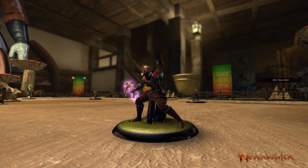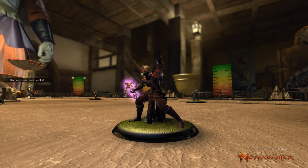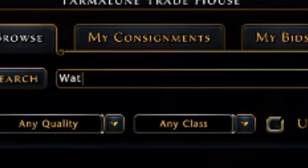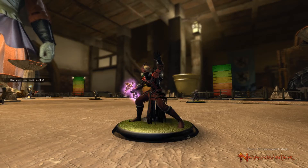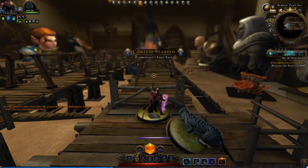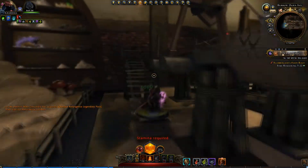Another thing I'd highly recommend doing if you have some disposable income is to buy a Wattler. It's a pretty worthless companion, but it gives you double credits, and trust me, you'll need those. After you grab your Wattler, prepare for a lot of this — you'll run the stupid race minigame at least 30 times over the event, so get used to seeing it.